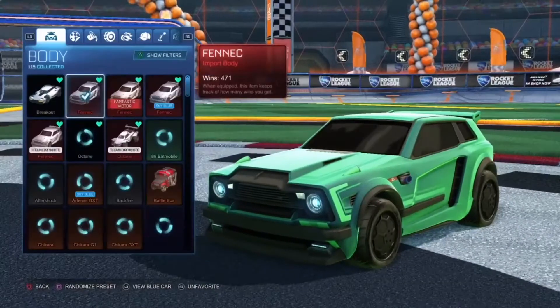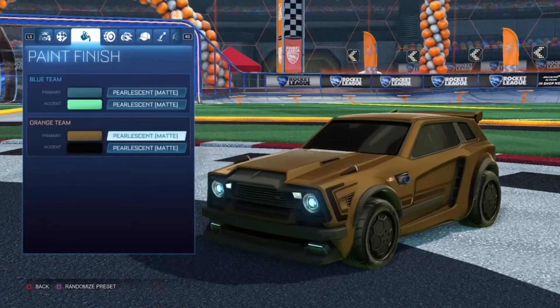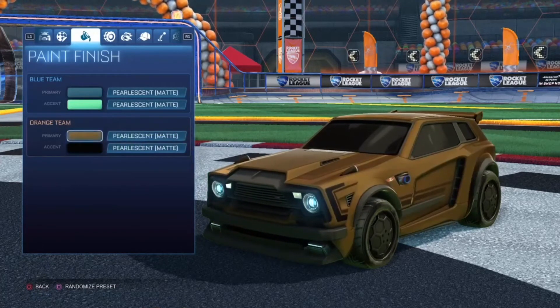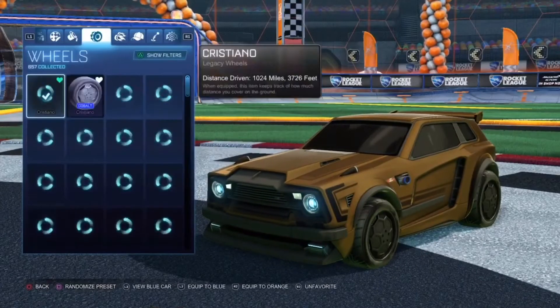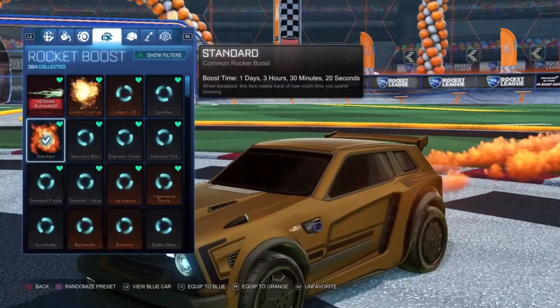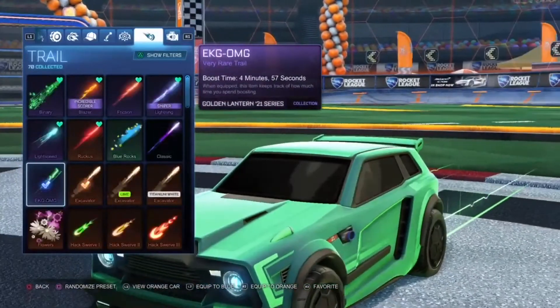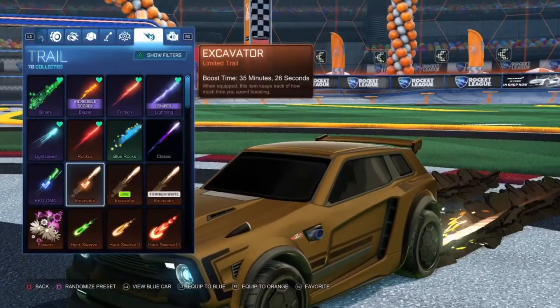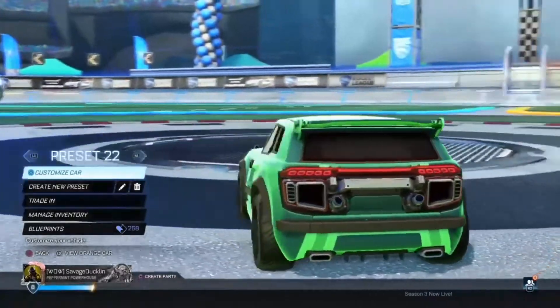Now we're on to this one — this one looks really good, to be honest. We have the regular Fennec with the nitty-gritty. We have Pearls and Matte for every single color here. We have a cyan-looking color along with a light green, and a brown and a black. The brown and the black actually look really good. Next up, we have the common standard Rocket Boost, along with the EKG-OMG trail for the blue side and the Exuvator for the orange side. EKG-OMG, that's actually pretty funny.